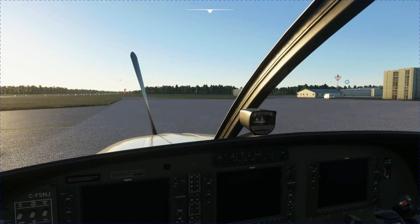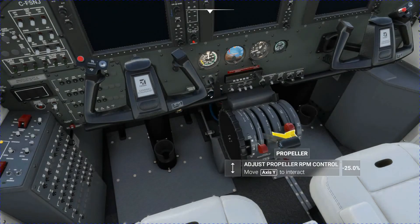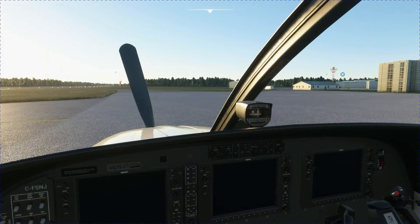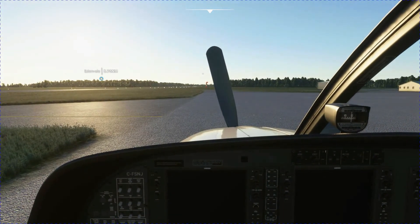There you go — feathered. It un-feathers much faster than it feathers. So there you go. It is possible to feather the prop on Flight Simulator 2020. I have not found a way yet to assign it to the pitch so that I could toggle it.